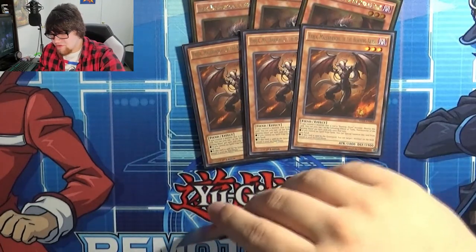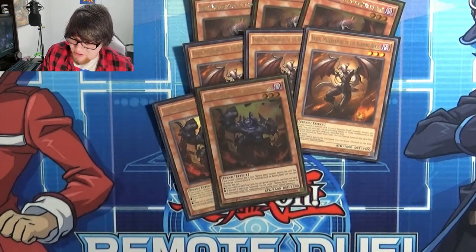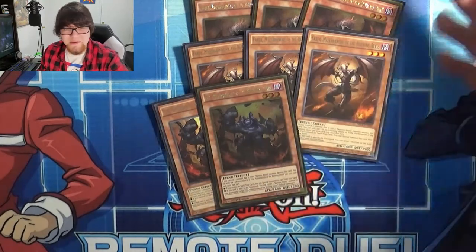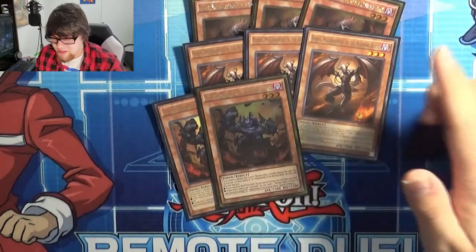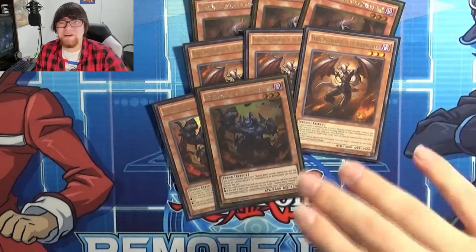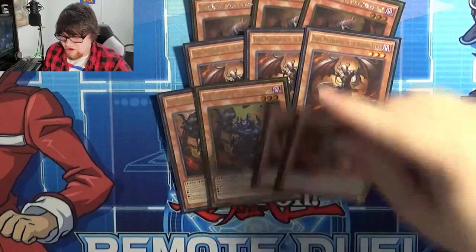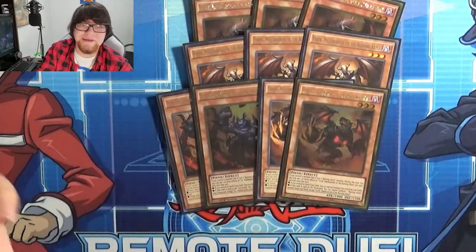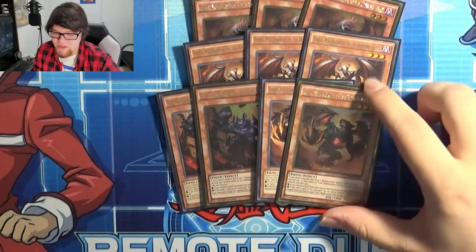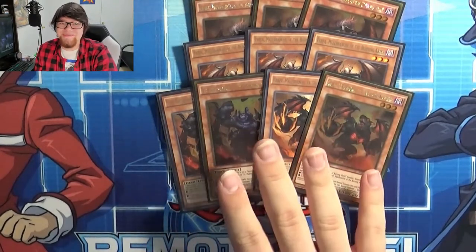Next up we have the newly semi-limited Seer. Seer's if-sent-to-grave effect lets you special summon a Burning Abyss monster from your graveyard — it does target, and it can't be Seer himself. He's also one of the beefier Burning Abyss monsters with 1600 attack. Then there's also Graf, which does the same thing as Seer except it summons from the deck. It's really good to have these guys at two because they're the main starters and extenders.